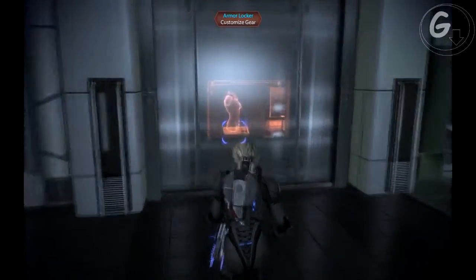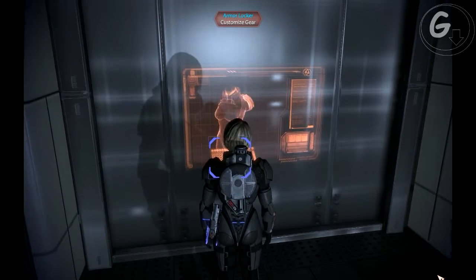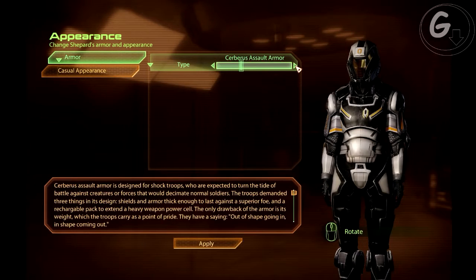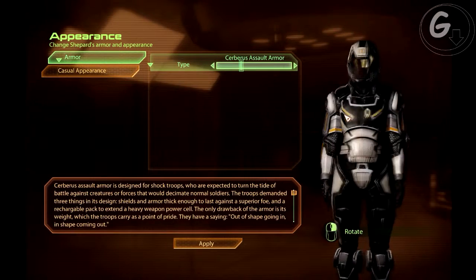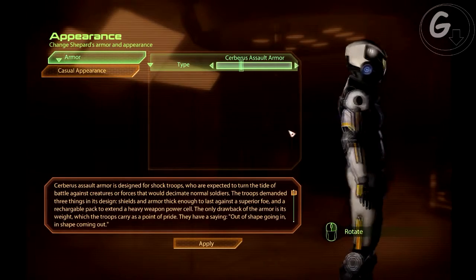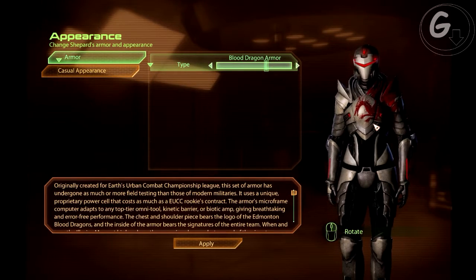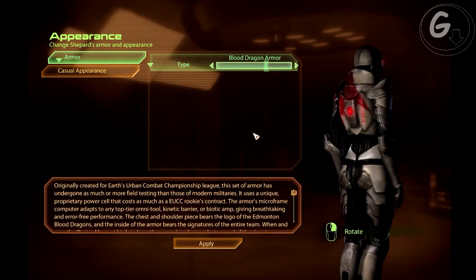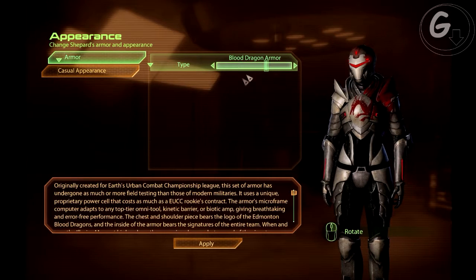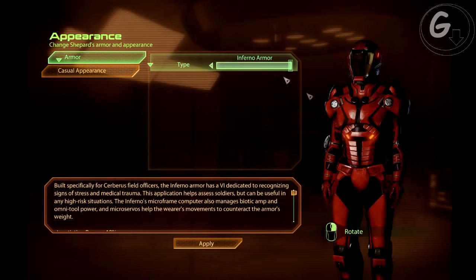Armor Locker — let me show you what we have. First of all, there are the armors from the DLCs. There's the Cerberus Assault Armor — not my favorite. I can tell you that already, mainly because in those armors you can't change the helmet. There's also Blood Dragon Armor, because I'm a big Dragon Age enthusiast and I do like those games. So this one's nice. And the final one is the Infernal Armor — far from looking good.